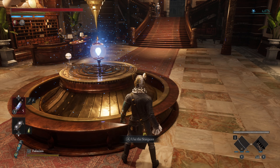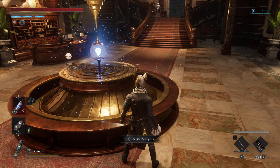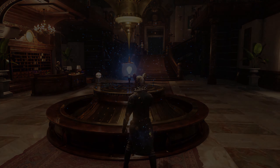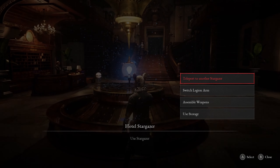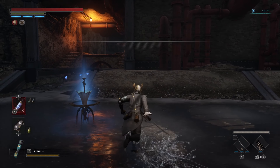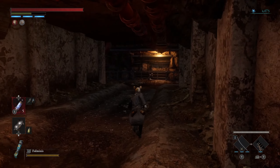Hello everybody. In this video I'm going to give you some tips for the fight — how to beat the Survivor and where to find it in the game Lies of P. Basically I'm going to go to the hotel. We're going to spawn in this location, Workshop Union Culvert, and I'm going to speed it up — just follow the path.